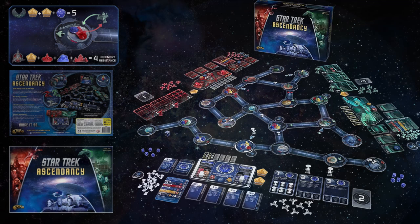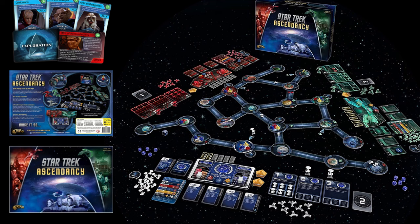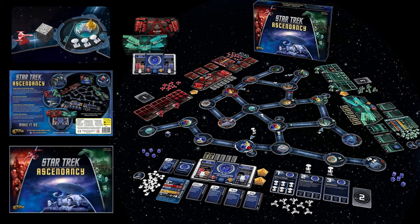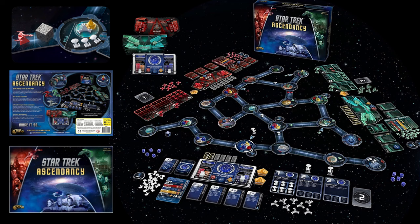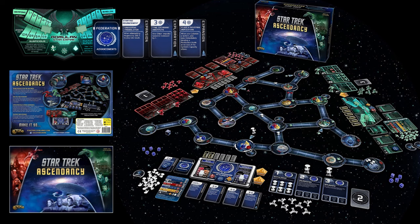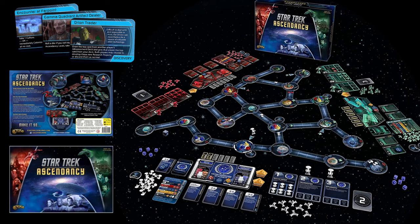For sci-fi fans, Star Trek: Ascendancy is a game of exploration, expansion, and conflict between the United Federation of Planets and two empires. Players must command starships, establish space lanes, construct starbases, and bring other systems under their control. There are 30 star systems representing notable Star Trek planets and locations. As you progress, you encounter new life forms, civilizations, make discoveries, and face challenging obstacles.